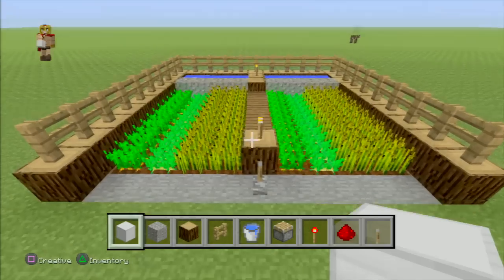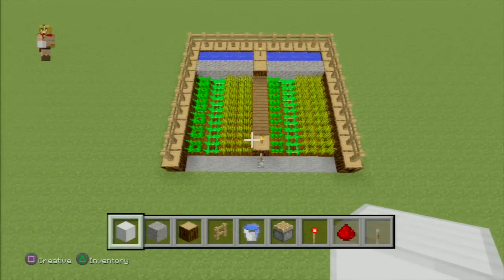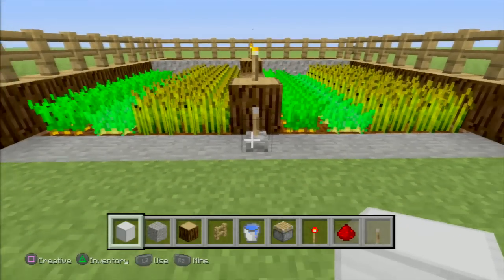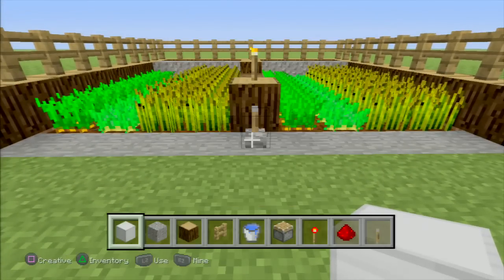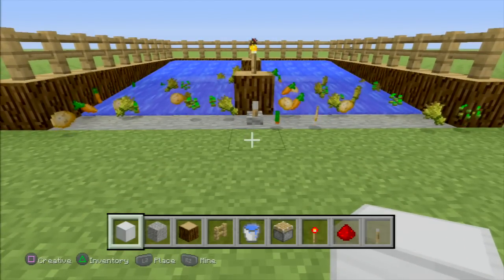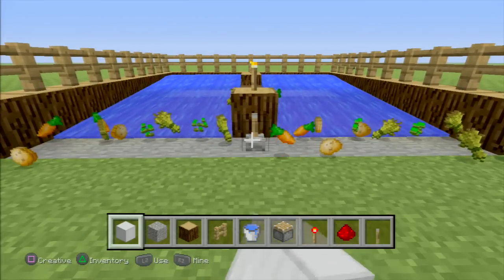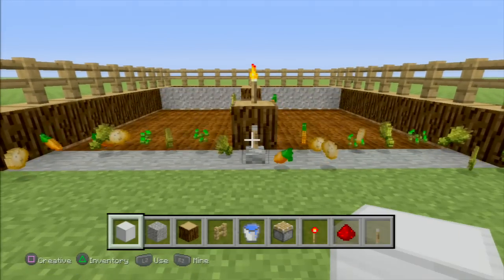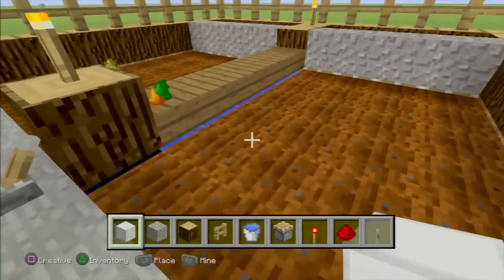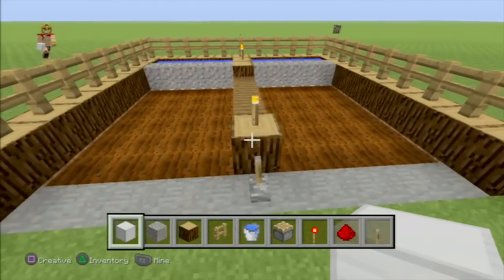It uses very little material and it works very effectively. This also works on PlayStation, Xbox, and PC. Once activated, the water comes through and it pushes all the crops — the potatoes, the carrots, the weeds that you planted — forward. Once you turn it off, you just collect everything you planted. As you can see, it works perfectly fine.